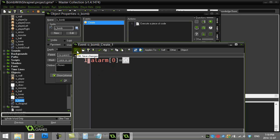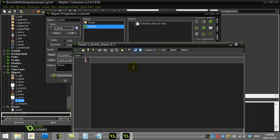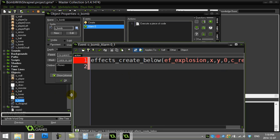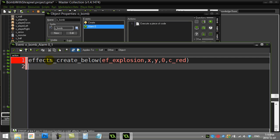Now let's go to alarm zero — this is the point where the bomb is supposed to explode. I'll do an `effect_create_below` — the explosion effect at x, y, size zero, and let's make this a big red explosion. The color coding is useful here. That makes the explosion, which is just eye candy.